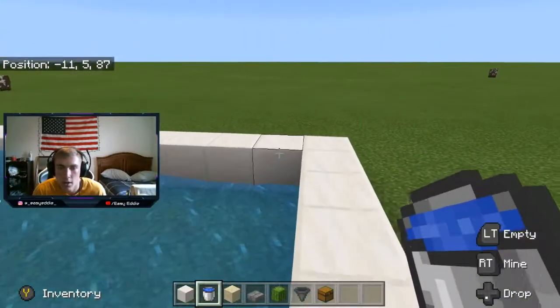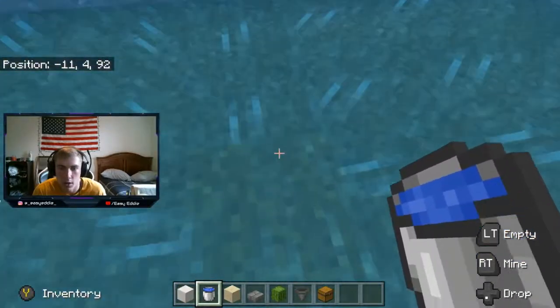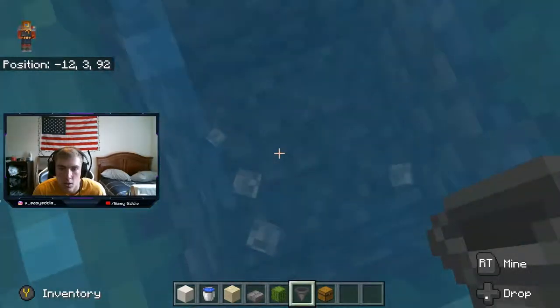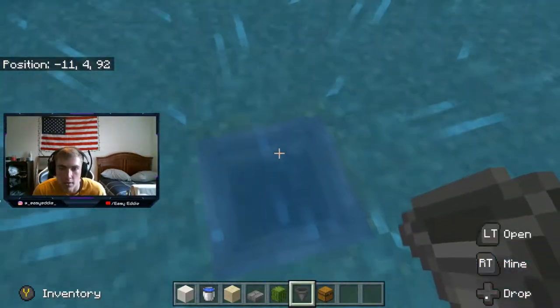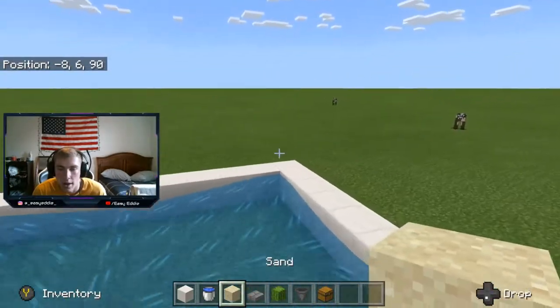If I calculate it right, the water should stop right there — perfect. So what you're going to do is break this block and place a hopper pointing down right there. Now we're getting to that later.